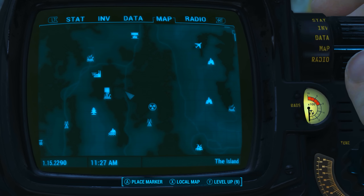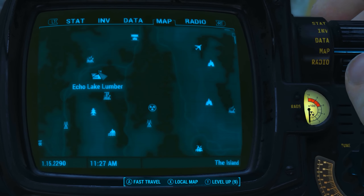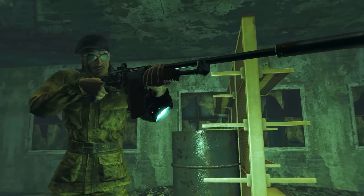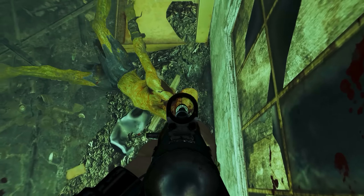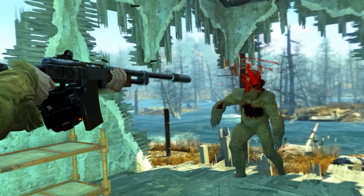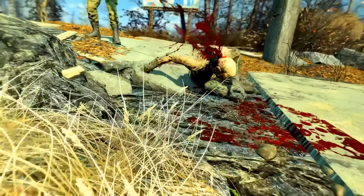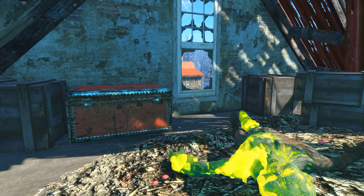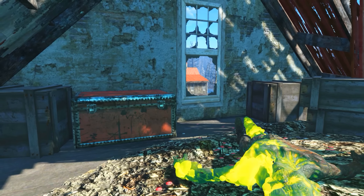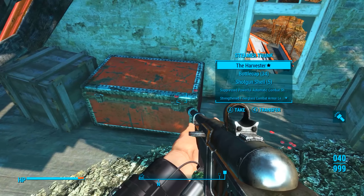On the Pip-Boy map, Echo Lake Lumber can be found to the northwest of the Nucleus. Just a warning — this place is rather heavily populated with ghouls who hide in various crooks and crannies, so be aware when approaching and come prepared for a fight. Once they have been slain, on the very top floor or the attic of this destroyed building at Echo Lake Lumber, we will find a red steamer trunk.